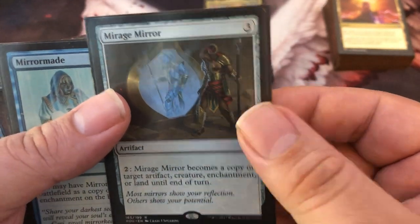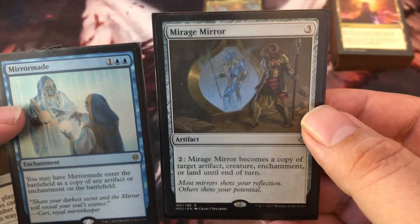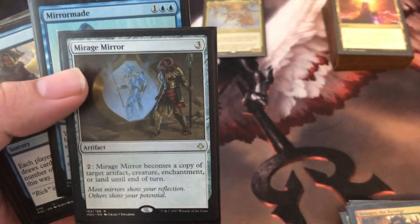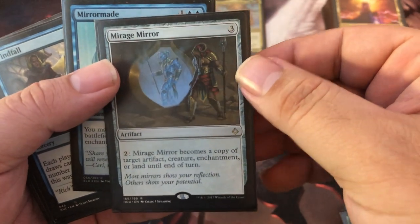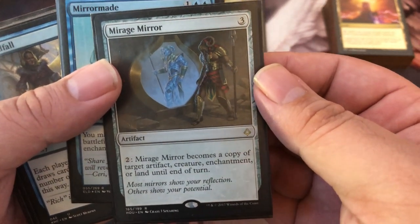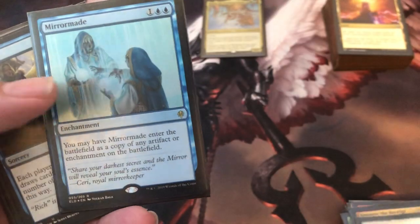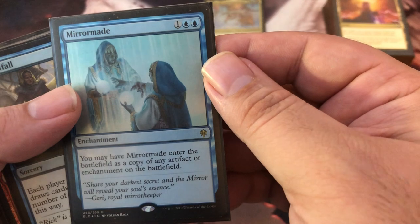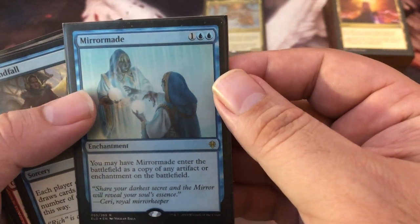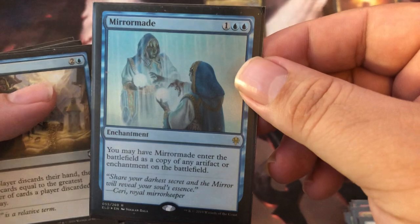Mirage Mirror and Mirror-Mad Phantasm kind of do the same thing — they copy artifacts and enchantments. Mirage Mirror is a little better since it can also copy creatures. The main reason I have both is for Smothering Tithe: there's almost always one on the table in my play group. Mirage Mirror copies it for just two mana — if you're milling the table you're getting 21 tokens for essentially two to three mana. Mirror-Mad can copy a token doubler or an artifact for mana fixing; it's very versatile and plays off other people's cards.